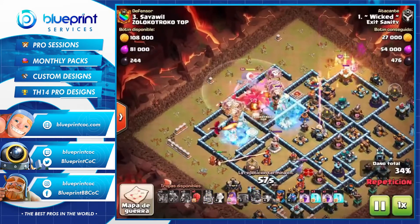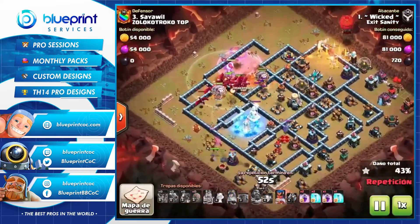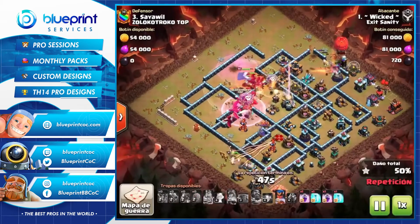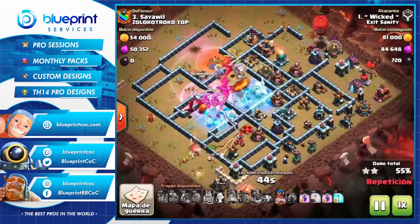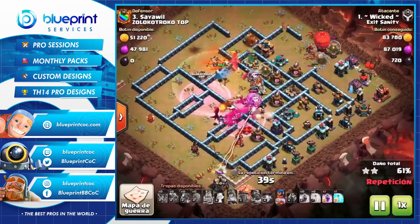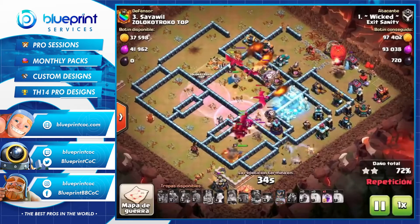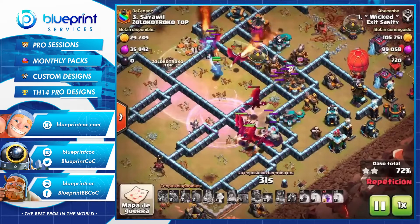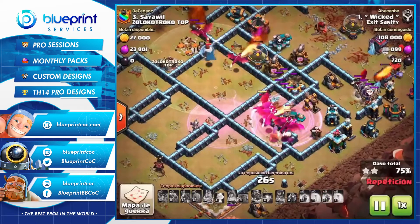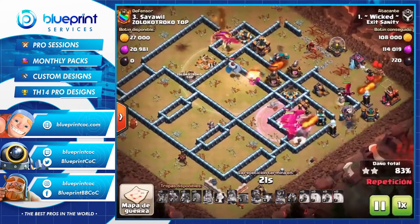Basically what it is is mass dragons with heroes to flank. The heroes keep the dragons in the core, and then the dragons take out the core of the base. For spells he only has rages and freezes — you keep raging the dragons through the base and freeze defenses like the eagle, scatters, and infernos to keep your dragons at a somewhat good HP, and the heroes take out a lot of key defenses, especially the RC.